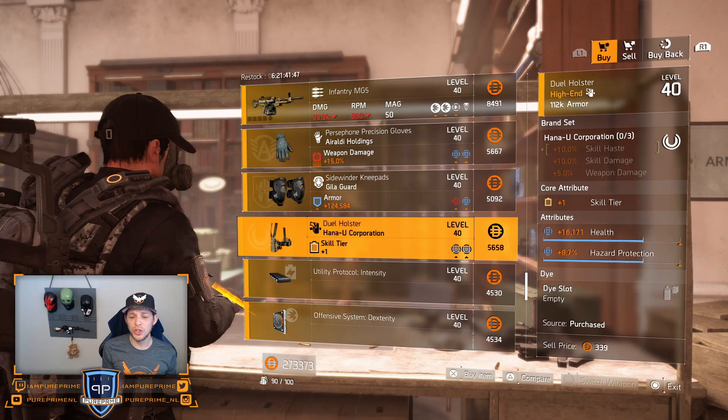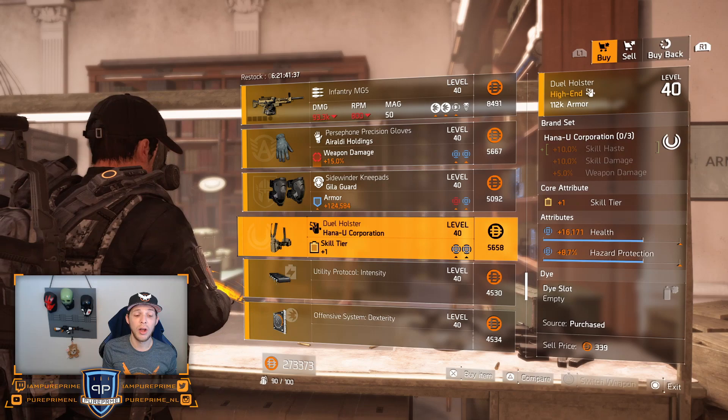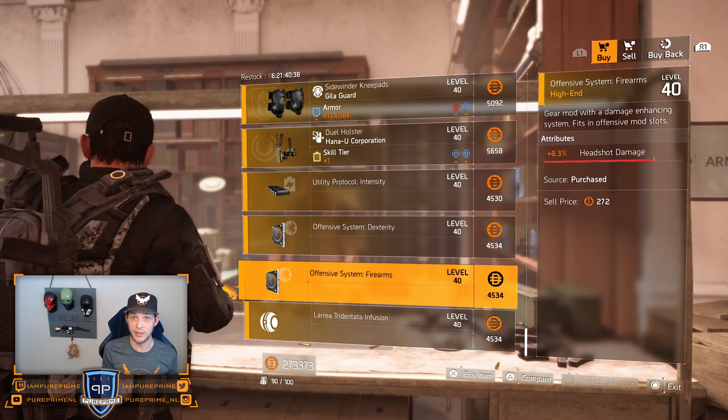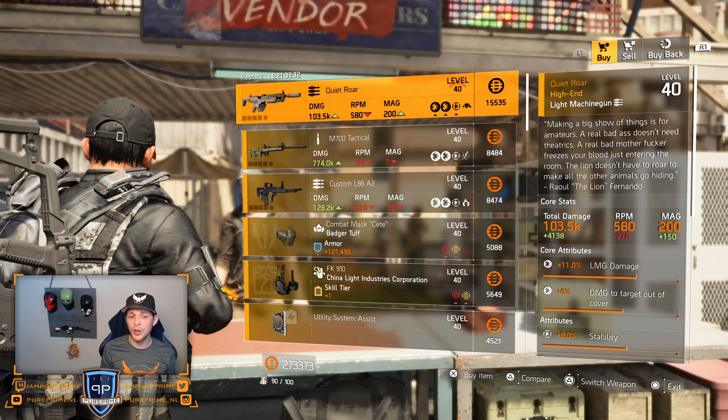Over to the Hana-U holster: it has 16.1k health and 8.7% hazard protection, but not that great. I don't know if you want hazard protection on this Hana-U holster — if so, roll that health away for whatever you need. Over to the mods: 17.2% repair skills, two mods with 8.3% headshot damage each, 6.5% healing for your mine. Then let's head over to the campus.